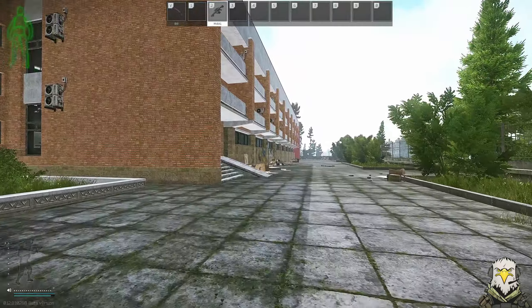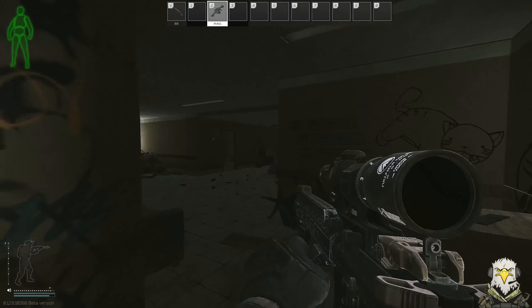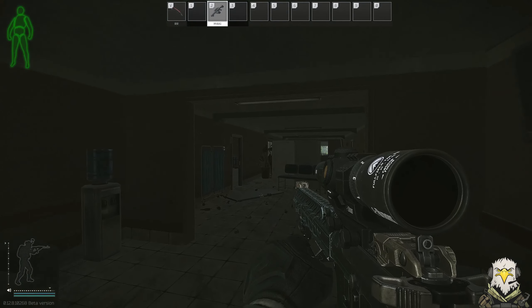As soon as we head in through this entrance we're just going to swing a right and head down this hallway here, about halfway down, until we get through this little partition.